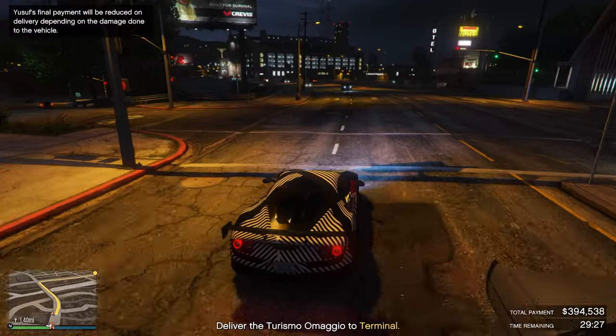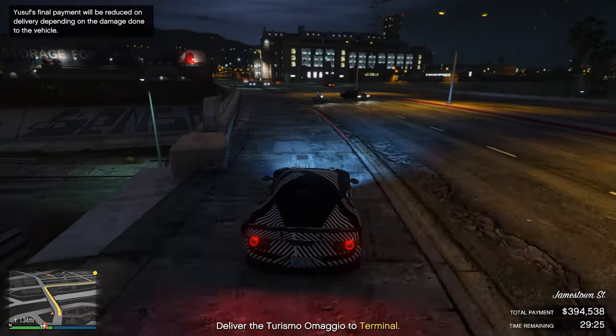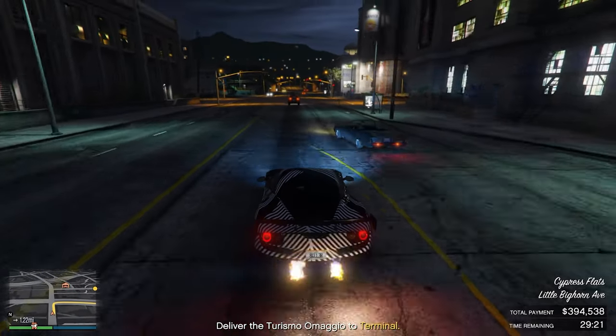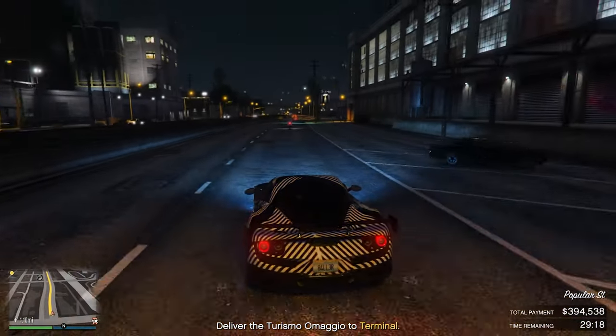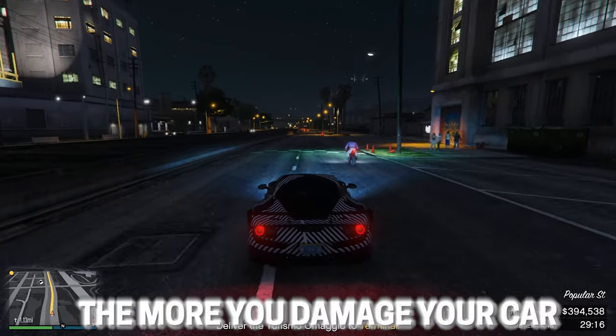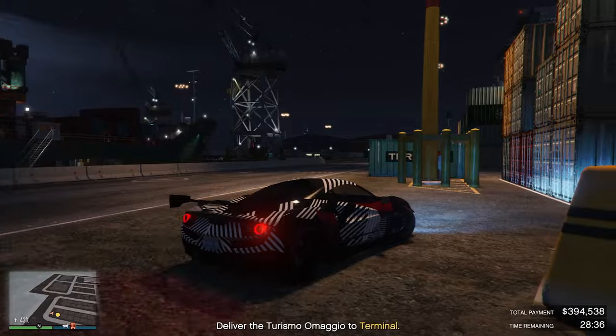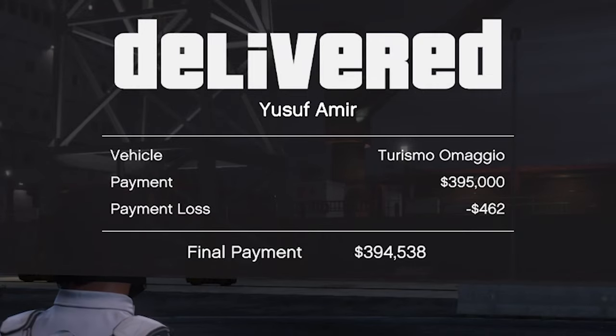The sell mission itself is really easy. Simply start the sell mission — no enemies will spawn around you. Drive towards your destination, but do not crash since the more you damage your car the lower the payout will be. Finally, deliver it to the destination to earn your money.